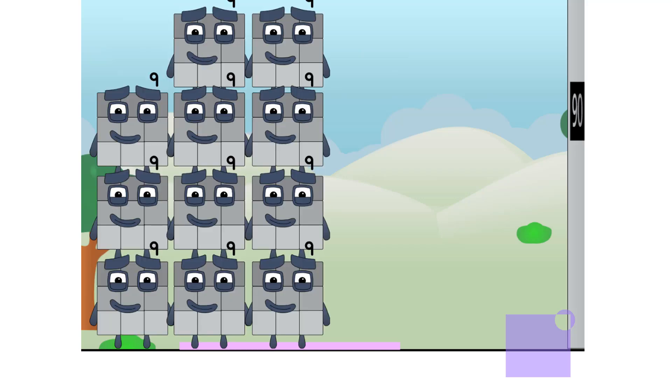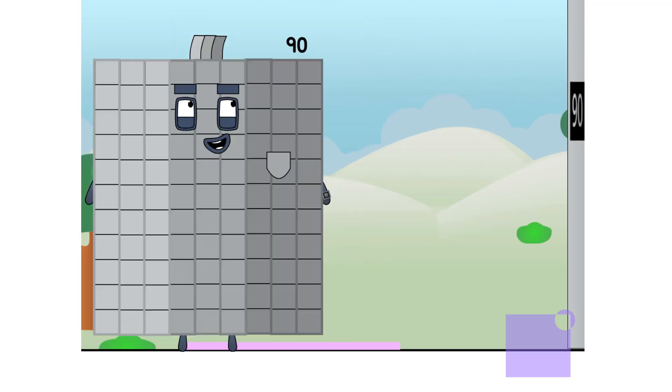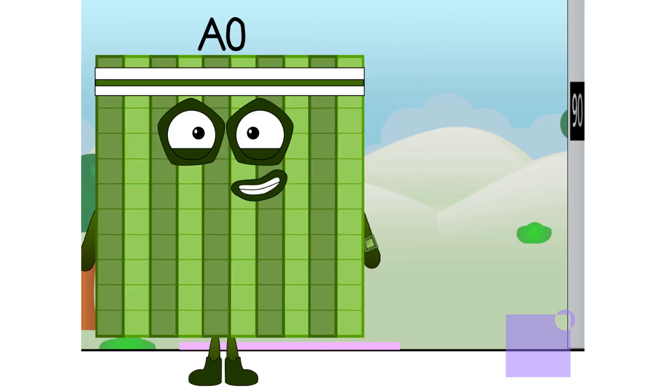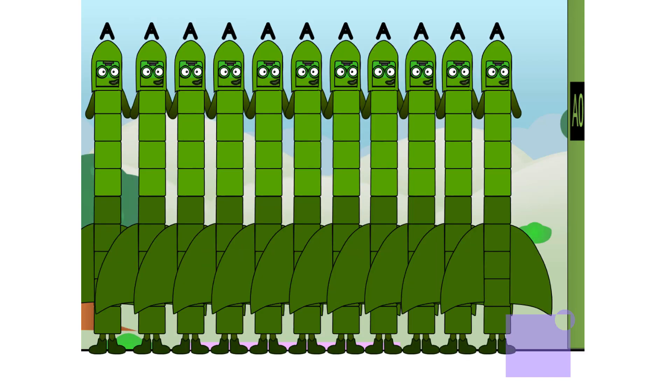10 nines — now you see us. Achoo! Now you don't. And what have we got here? Another ten. Another ten. 10 times 10 equals... 100! I am 100. Preparing for launch. 100 is equal to 10 tens, which also is... turn up! Launching in 9, 8, 7, 6, 5, 4, 3, 2, 1 — let's go!